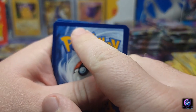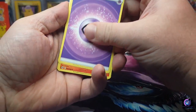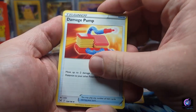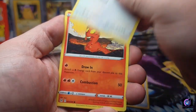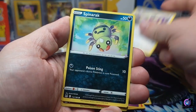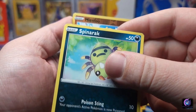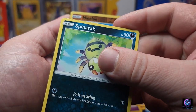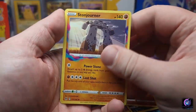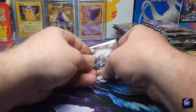A pack with a big line through it — let's see: Energy, Lampert, Aipom, Damage Pump, Lickitung, Slugma, Clefairy, Aipom, Spinarak. Look how that's cut, so weird. We got a Minccino reverse and a Storm Journey non-hollow. Down to the last pack of the first stack.